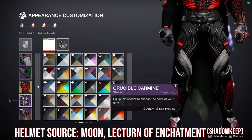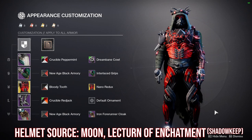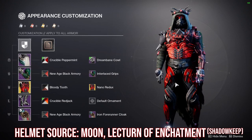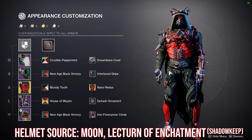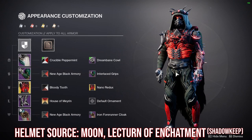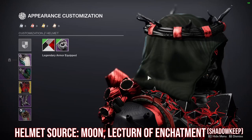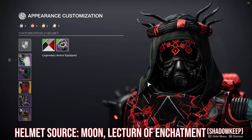So this is how it actually looked before. I thought it was super cool, but I felt like it was too much 'this is red therefore SIVA.' The boots have wiring, which is why I picked them, and I changed to the Dreambane Cowl because it matches the glow of the cloth, has red, and showcases wires better. You can get the Dreambane Cowl from the Moon right now.